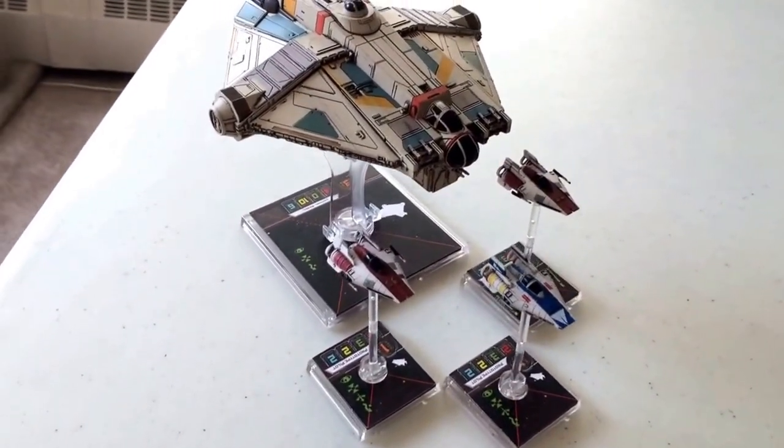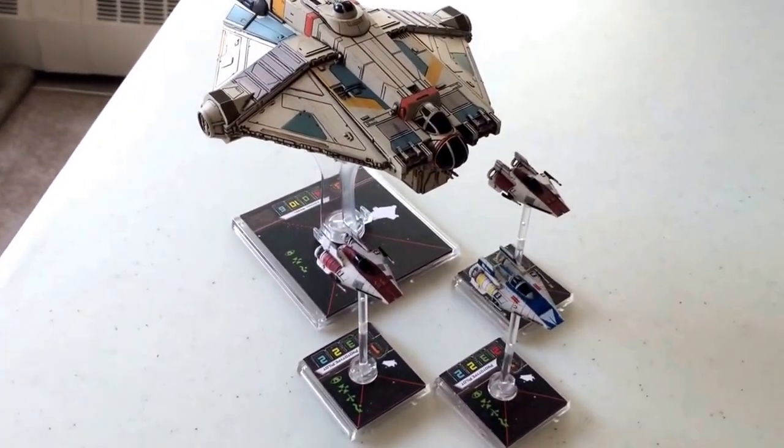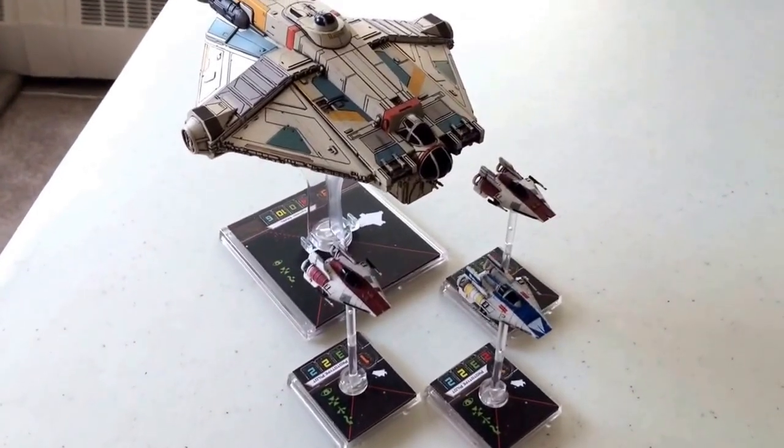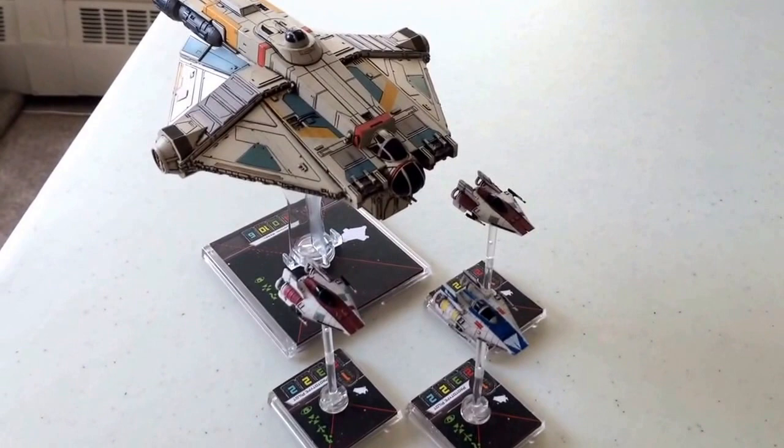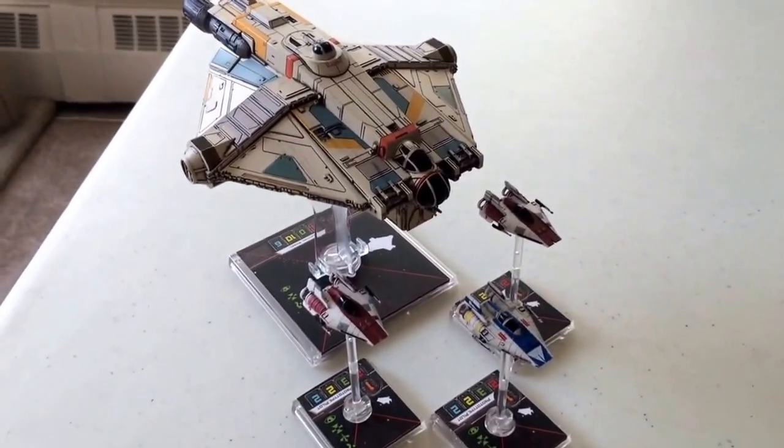The idea behind it is that we have a large ship and three smaller ships backing it up. The smaller ships are meant to be acting as decoys. The larger ship is meant to dish out heavy damage from any range possible, as well as having some defensive powers as well.